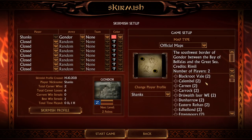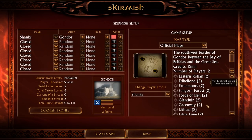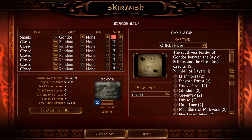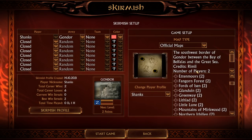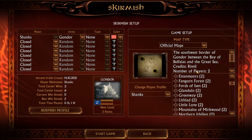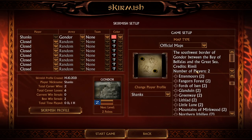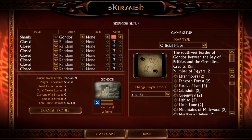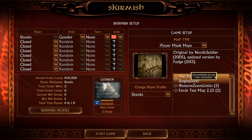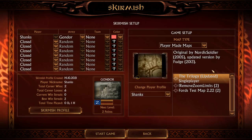We have now plenty of new maps: Adam Morris, Glanduin, Greenway, Lidhat, Little Loon — pretty much 50% of the maps included here are new, which were not existing in the normal Battle for Middle-earth 1. I can't wait to play on these maps. You can also join the multiplayer scene — just make sure to join our Discord in the description. This also includes some player-made maps, like the Trilogy map, which is a great map for a great gaming experience.